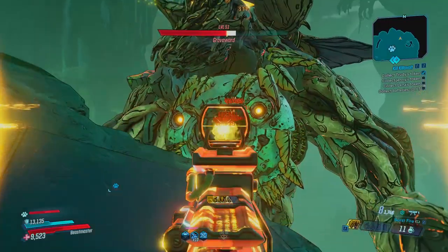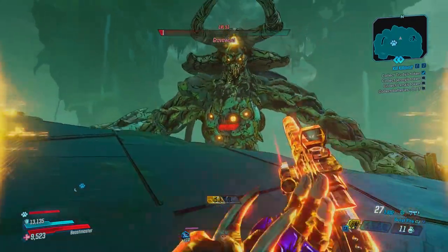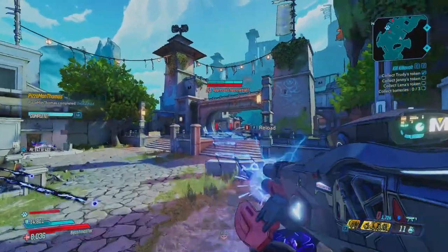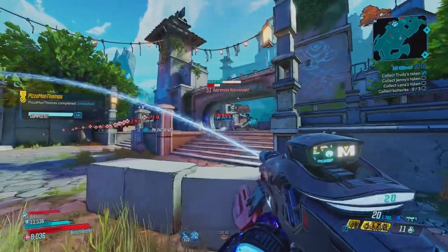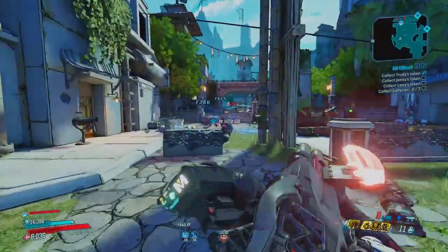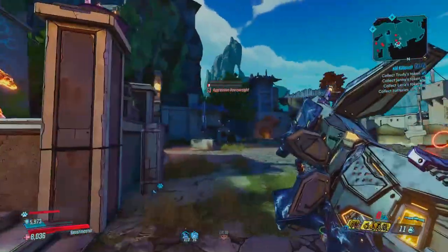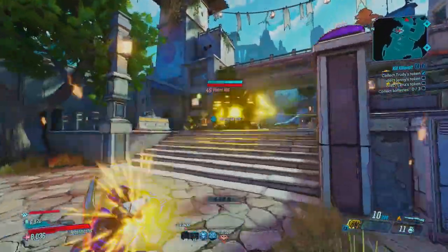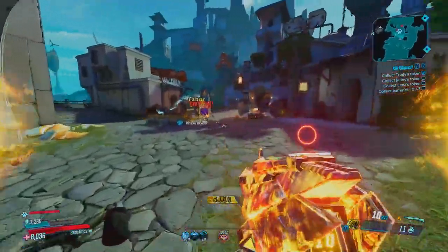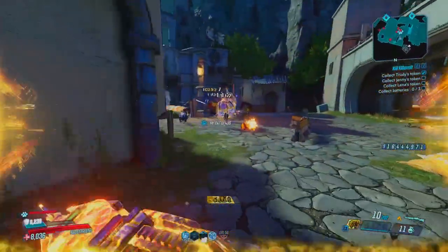To finish things off with the mob setup — I only change a few things. The main change is the class mod. I use the Cosmic Stalker, which increases your Hunt skill power by 25%, so all those Hunter kill skills are included. On top of that it gives buffs to Hunter's Eye, Interplanetary Stalker, and Big Game — skills that heavily benefit you in combat. For weapons I keep the same Radiation Crossroad, and the main change is I use a Cash-Infused Brainstormer to erase enemy shields, just like in my Zane build. For the other two slots, mix and match what you prefer, though I'd recommend at least one corrosive weapon for armor — though honestly I melted through armor anyway while testing.